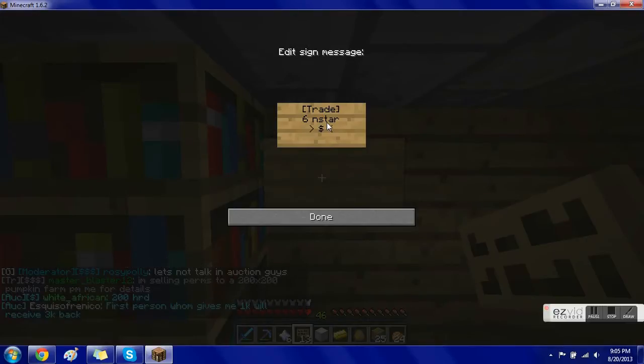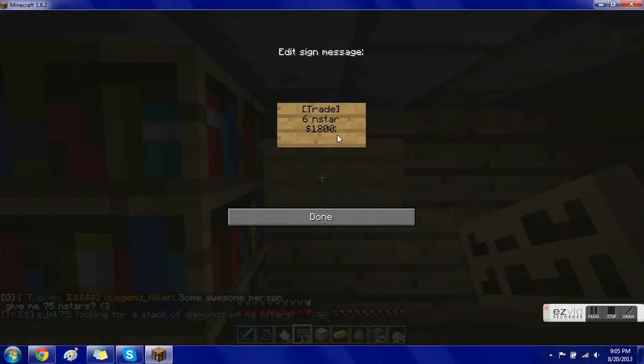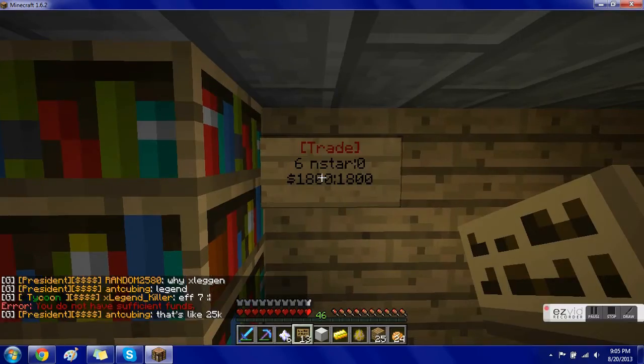On the third line you put the amount of money you're going to pay. Say I want to pay $1,800 for these six nether stars, so I enter the dollar sign then 1800. Then you put a colon, and after the colon you put the amount of money you want to load into the sign — that's the intervals. Since I don't have enough for two intervals, I'm just going to put 1800.